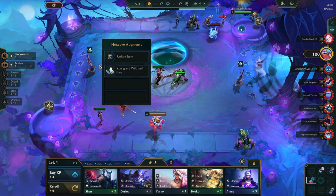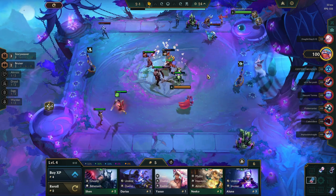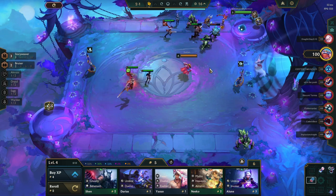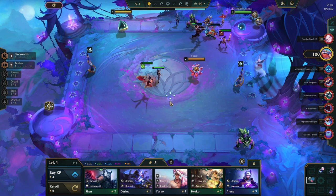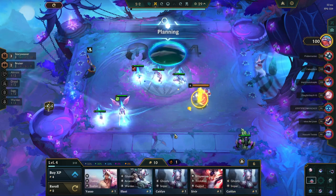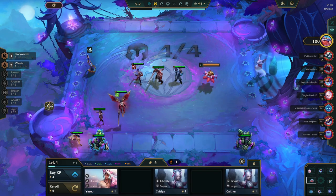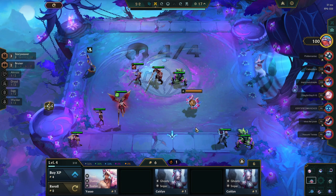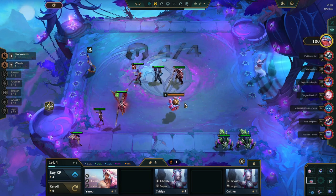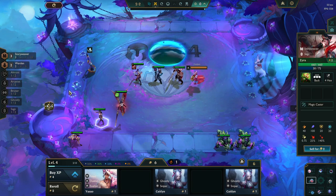I definitely took this on the off chance that I might get a Spatula, or that there might be a Spatula on the Carousel, because that would be pretty good. Story Weaver is pretty good — we'll take that. We want to winstreak as much as possible here, as much as we possibly can. This is not bad, and I'll also need this for later on.